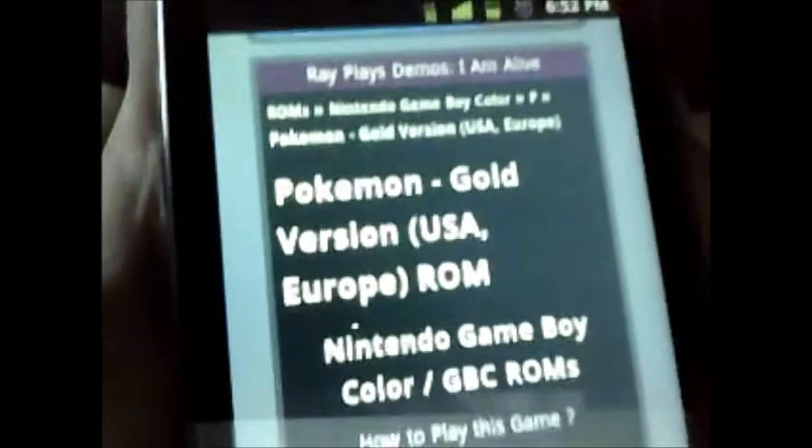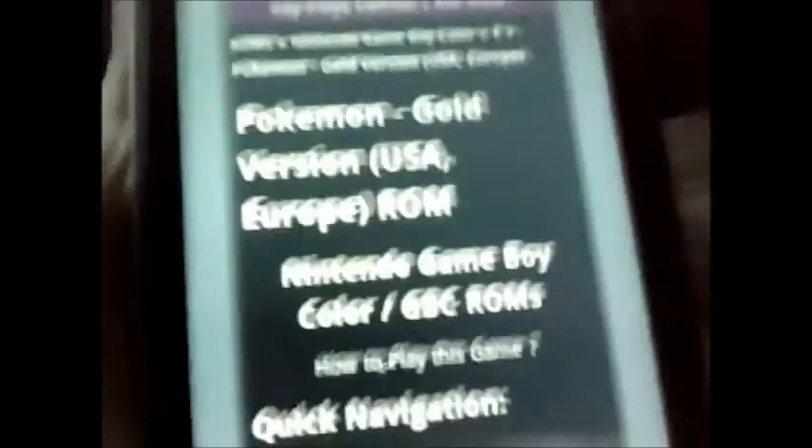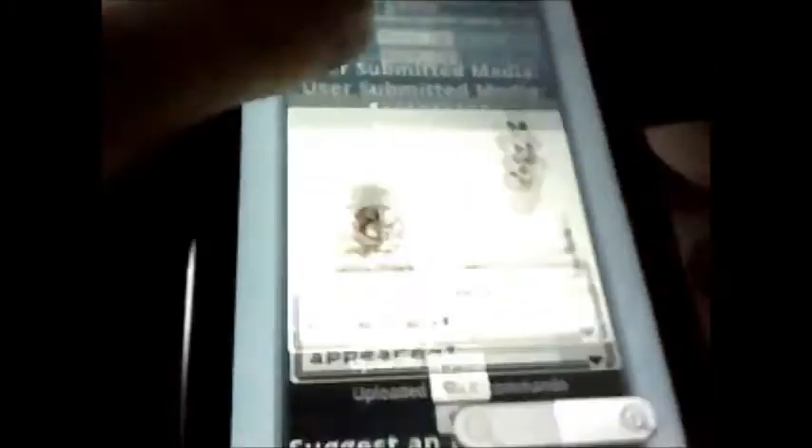Alright, so once you find one — I ended up searching up Pokemon Gold version. You're going to find that exactly: USA, Europe, ROM. And then you're going to want to go down. Like I said, you can look at the pictures — all pretty pictures. And then you're going to want to go down to where it says direct download, which is all the way down here.